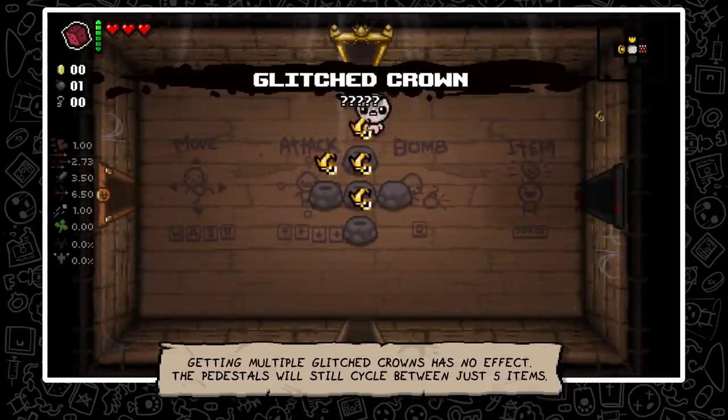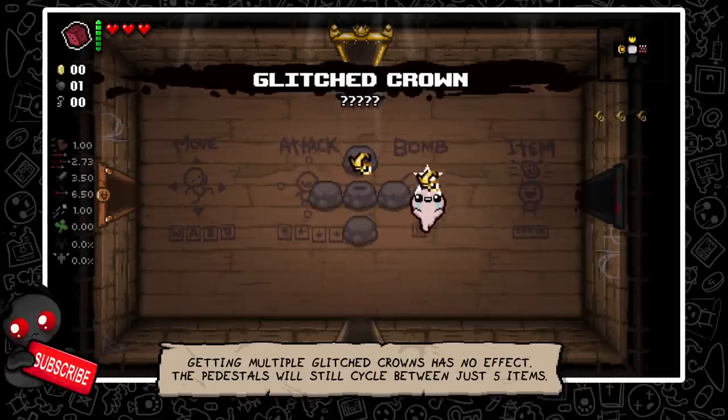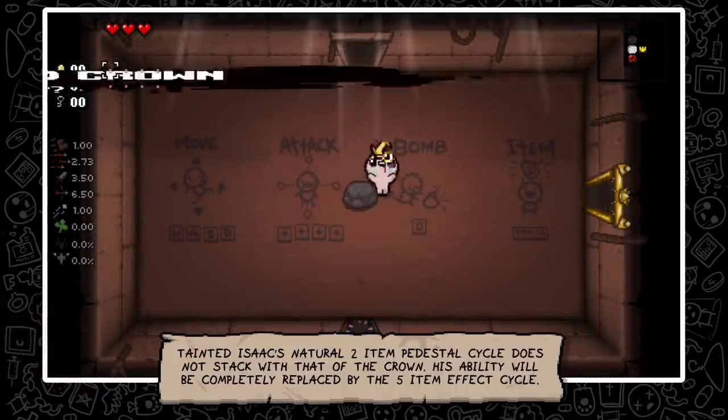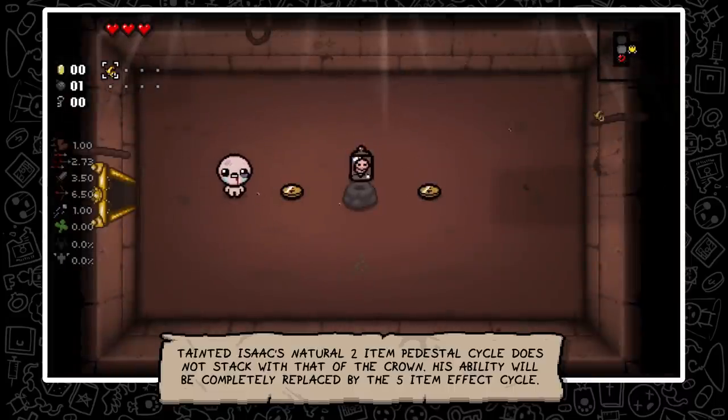Getting multiple Glitched Crowns has no effect — the pedestals will still cycle between just five items. Tainted Isaac's natural two-item pedestal cycle does not stack with that of the Crown; his ability will be completely replaced by the five-item cycle effect.